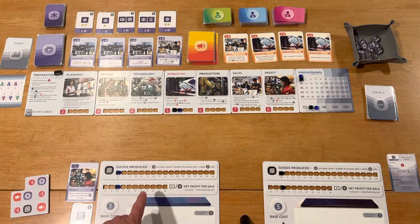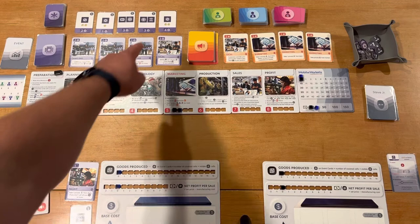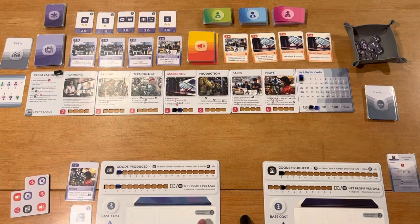You have a board where you set your net profit, which is the amount you charge minus the cost of the phone. The base cost is always one, plus one more for each feature you add — though some features are free and some cost two. If you fill the third feature slot, you have to add an additional cost. So price charged minus cost gives you the profit per sale.